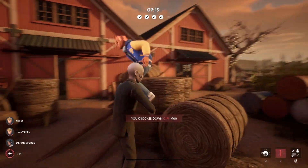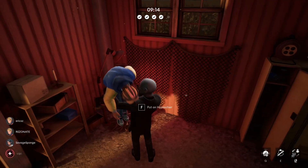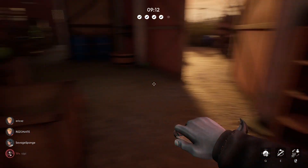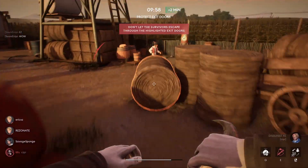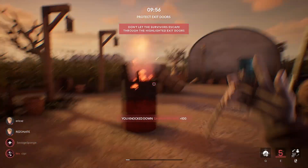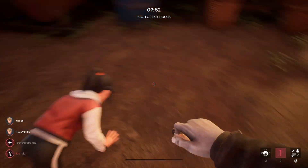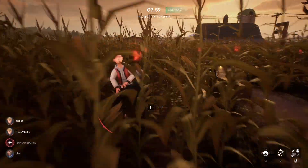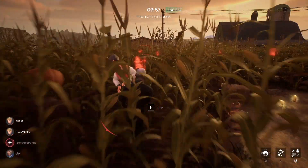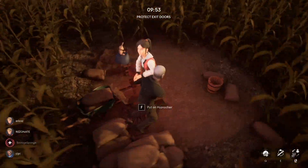One of the first differences I noticed between these two games was actually just in the lobby. When you lobby up, you don't get to choose whether you want to be a survivor or a killer. You just join a lobby and then one out of the five people will end up becoming a killer. I feel like this is great because you can play with a group of friends — if there's five of you, you can all basically take it in turns to play the killer, which is a lot nicer.